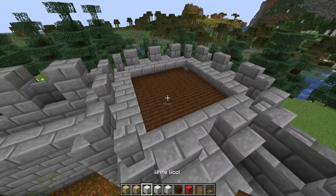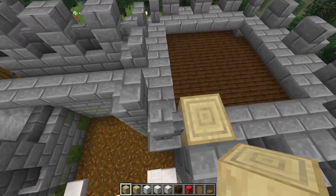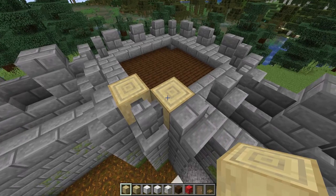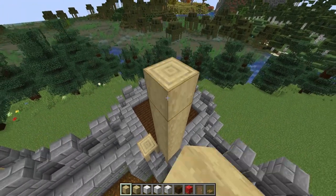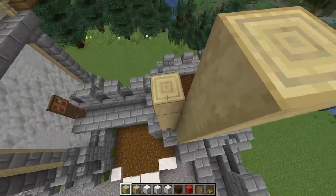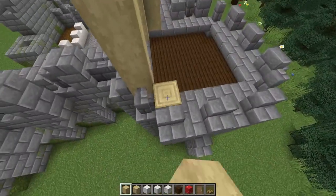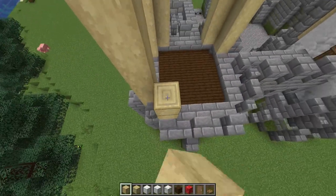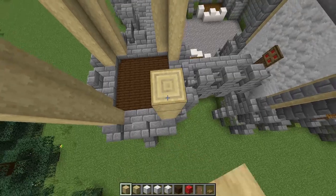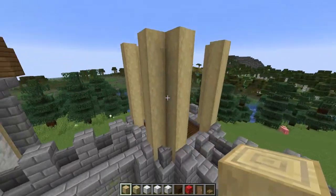Now that that's done, we can get working on the walls. Starting with some stripped birch logs and we're placing these in the corners like this, seven high — one, two, three, four, five, six, seven — like this.